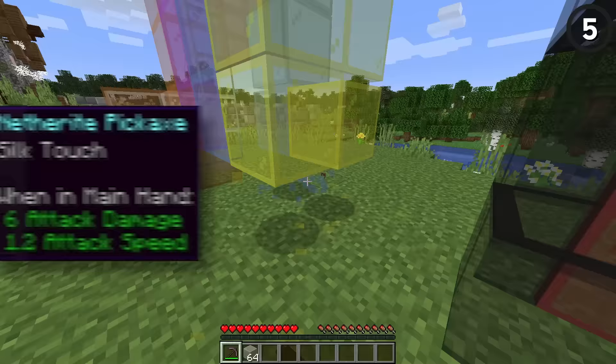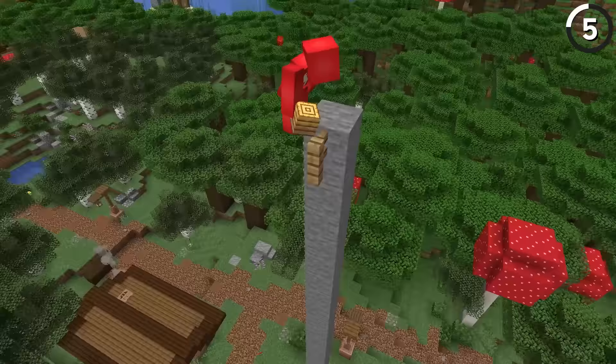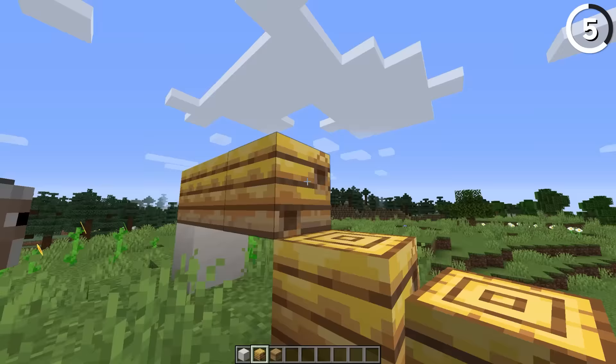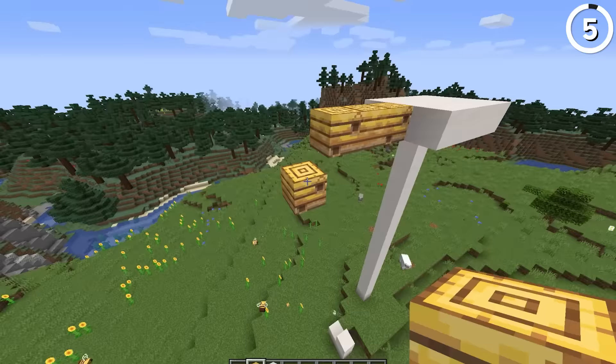You won't just be needing silk touch for your glass blocks. Because now if you let any block that needs silk touch to mine fall to the ground, it'll either break into its regular non-silk-touch variant, or just break entirely. And that also means you have to be very particular in how you place your bee nests, since without the proper support they could just fall to the ground and break entirely — giving both us and the bees quite the issue.